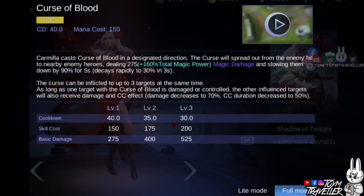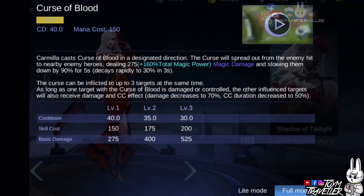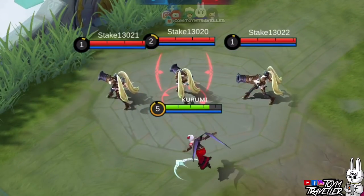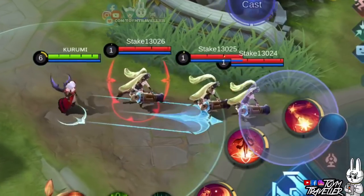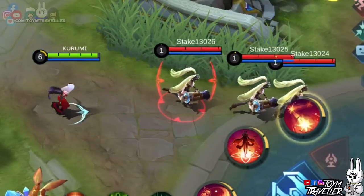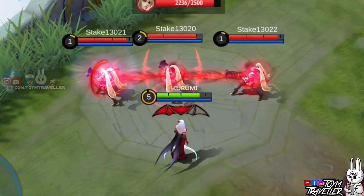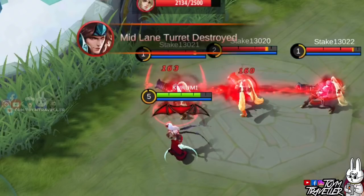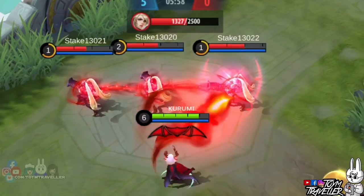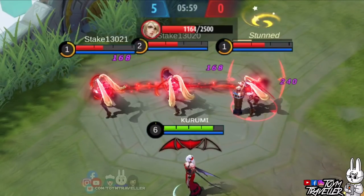Carmilla's ultimate skill, Curse of Blood, lets Carmilla cast the curse towards a designated direction. Upon hitting an enemy hero, the curse will spread from the initial target to nearby enemy heroes. The spread deals a certain amount of magic damage and slows them down by a massive percentage; the slow effect decays rapidly over time. The curse can be inflicted on up to 3 targets at the same time. If an enemy with the curse receives damage or crowd control, the other influenced targets will also receive damage and crowd control effects, though at a reduced amount.